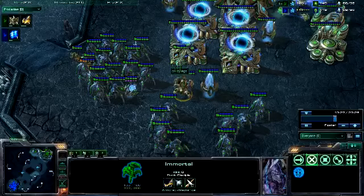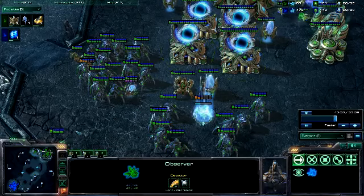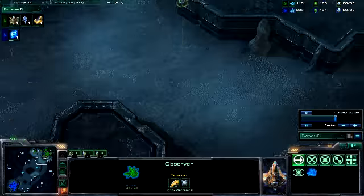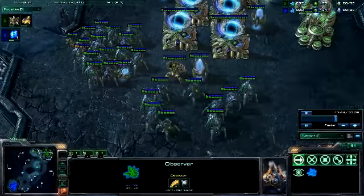Since I got an observer out it allowed me to kill his observer. I decided to get a robotics facility in order to get immortals to go against his immortals and I eventually go for a colossus. There's the APM, still pretty low.